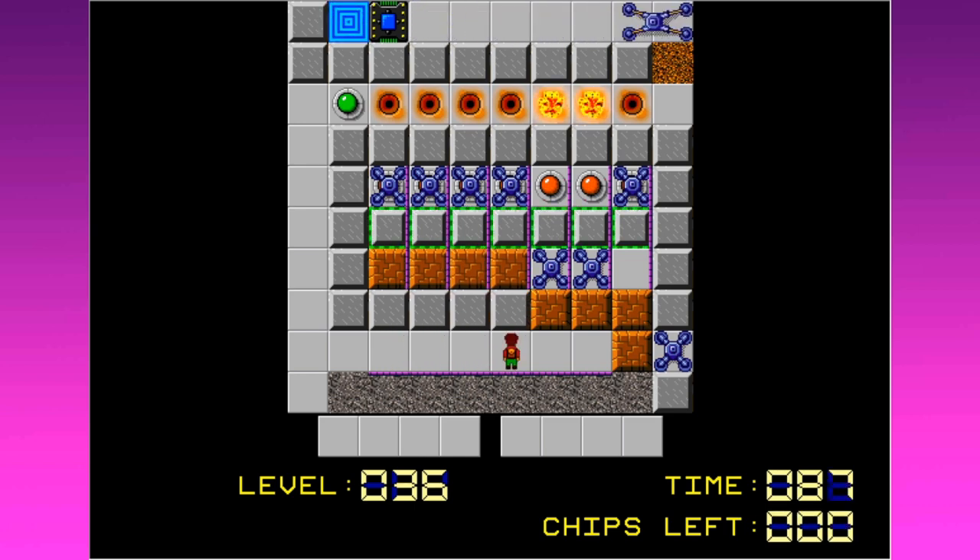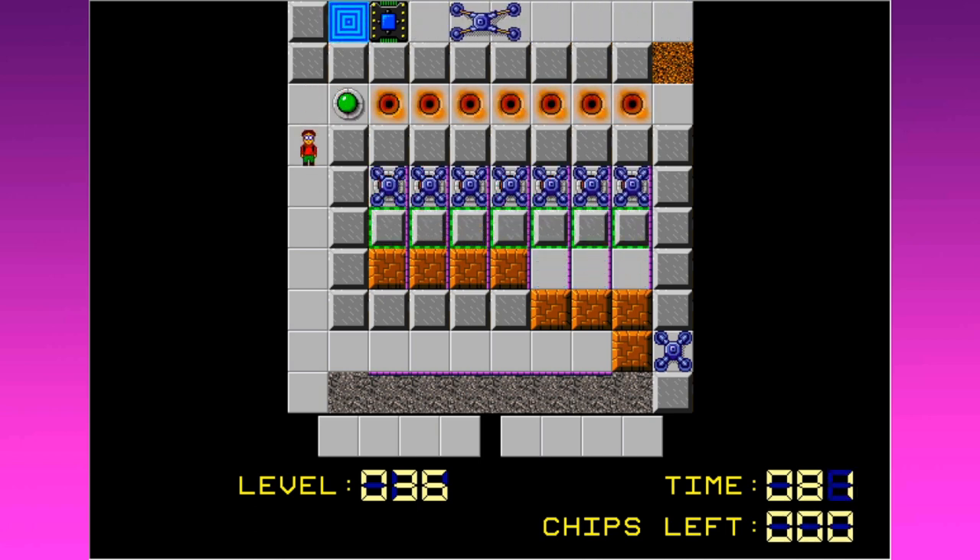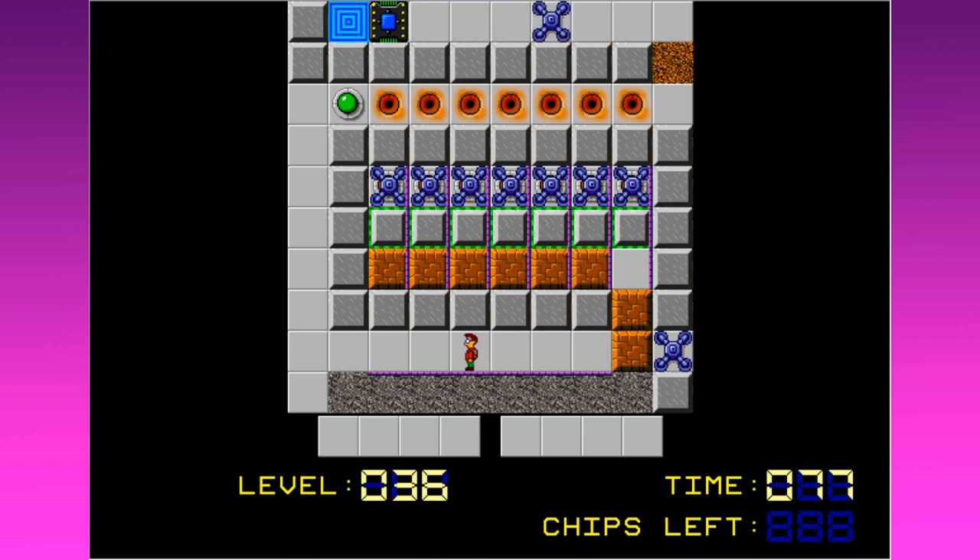We push the block up and it gets trapped in there. We push the button again — let's get the rest of them in there. That did it really well, that worked out super. We can't permanently trap this one because I didn't do that one all the way right, but that's okay.